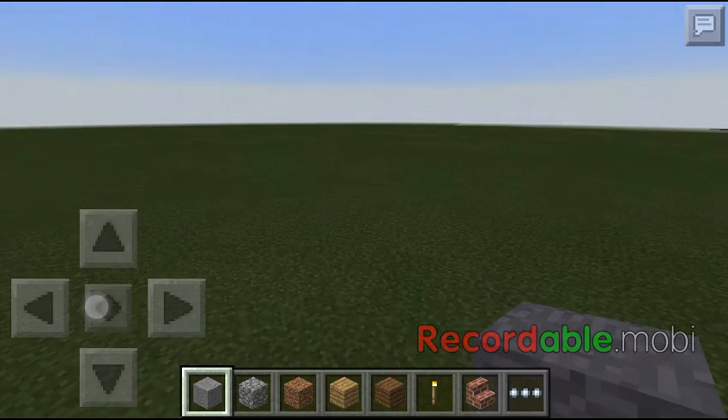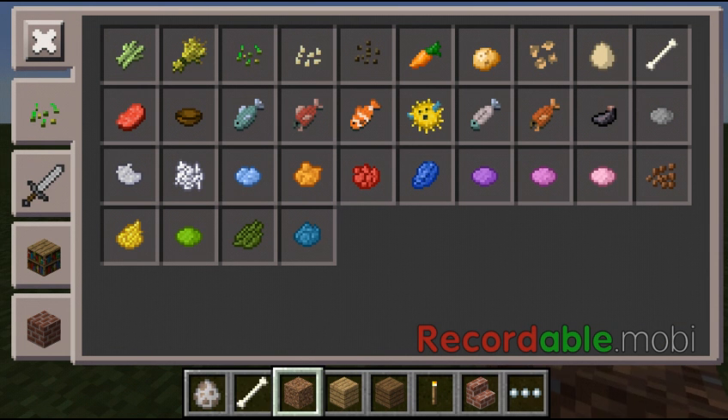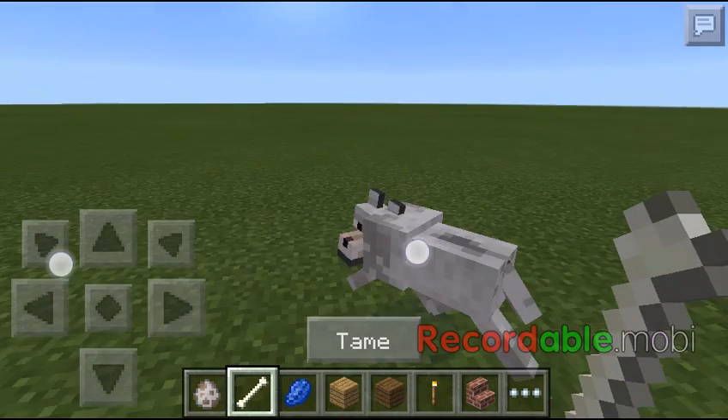So you need a wolf spawner, a bone, and any dye that you want. Our lab is set up already, so you need to put the wolf down and tame it first.